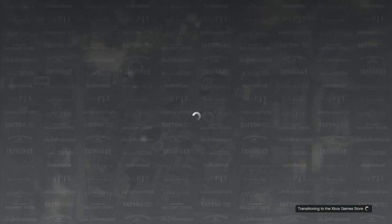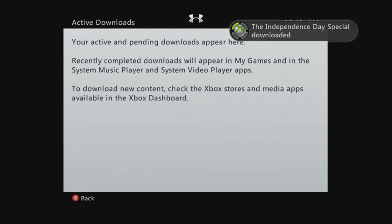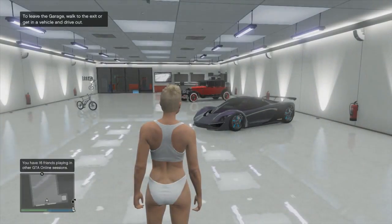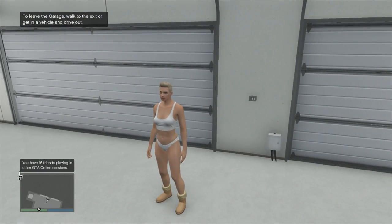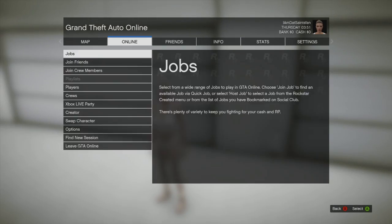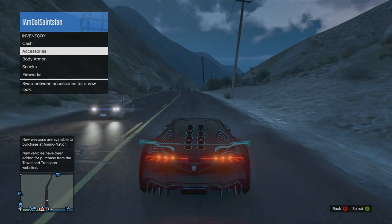It shouldn't matter whether you go into story mode or straight into online. The first try I went straight into online and downloaded it; the second try I went into story mode and downloaded it. Either way, you download the DLC, and once you re-download it, it should put you onto your secondary character. From here, all you do is switch back to your first character and it should work. I'd say it's about a 90% success rate.